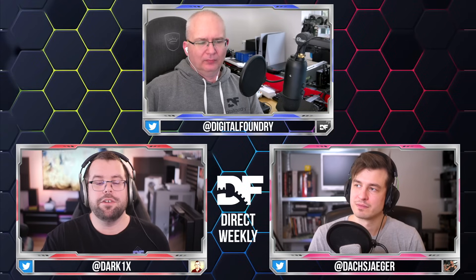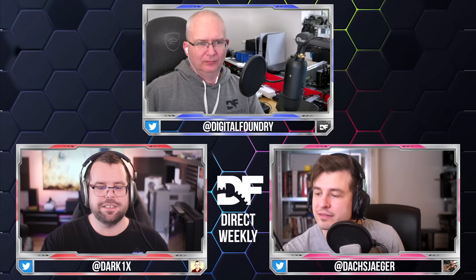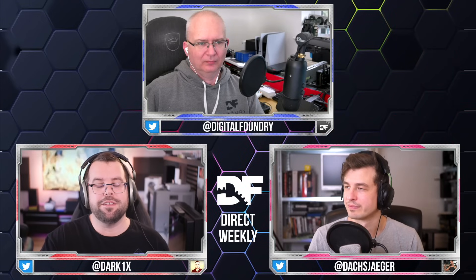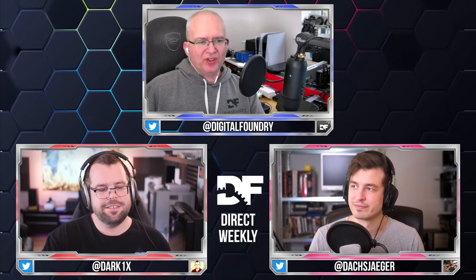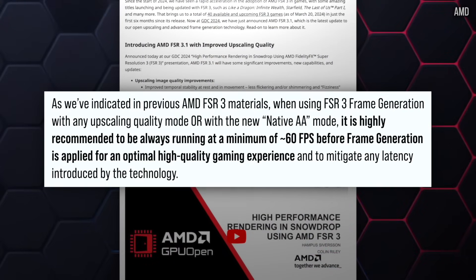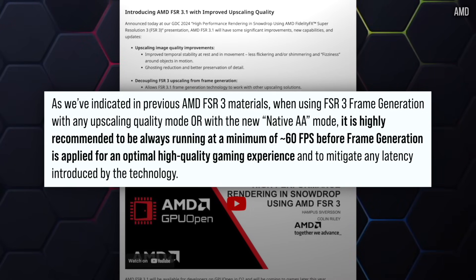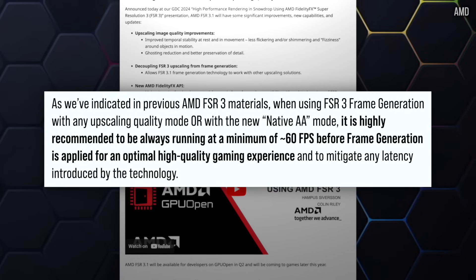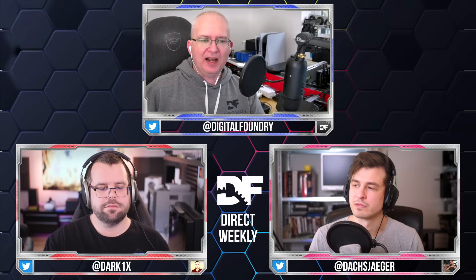I don't have a lot of faith in developers implementing this well based on what's happened with FSR 2. FSR 2 is a good technology when used responsibly, but a lot of games do not use it responsibly and the result is extremely poor image quality. Image quality in general has degraded in many ways from last generation — reconstruction is being abused. Notably, AMD itself states in bold in their disclosure that it's highly recommended to always be running at a minimum of circa 60 fps before frame generation is applied.